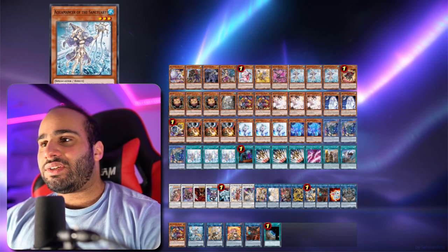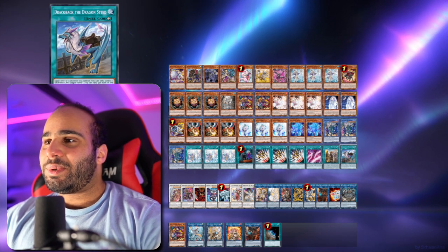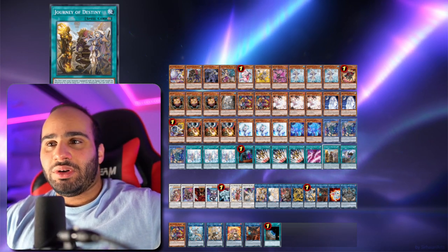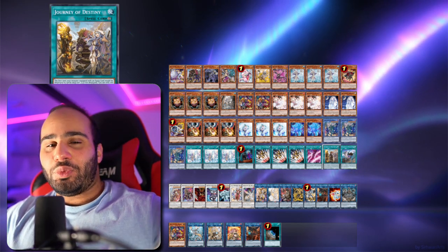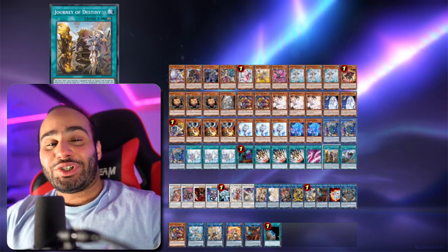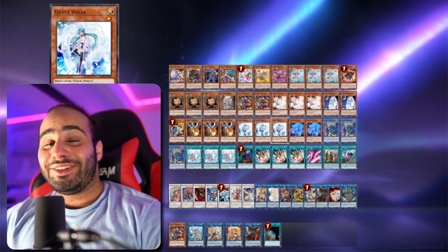And then for the adventure, obviously the standard triple Aquamancer, triple Riot, one Griffin, the equip spell, the continuous spell. It's everything — just a bunch of good cards that work well with each other, and it allows you to play a lot of the hand traps. Even the hand traps can be good because you can normal summon them in the deck and do stuff with it.